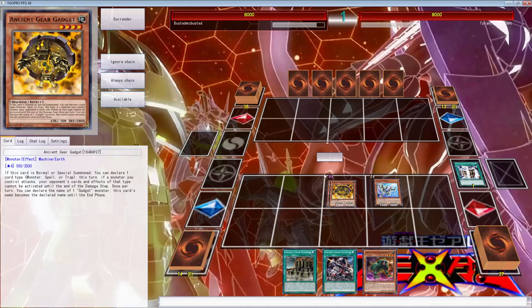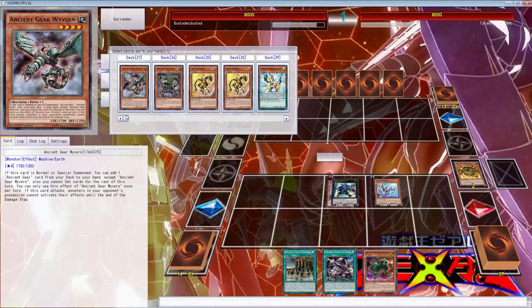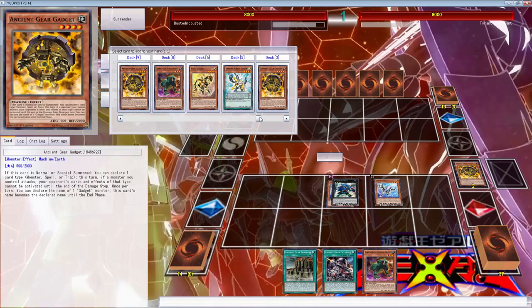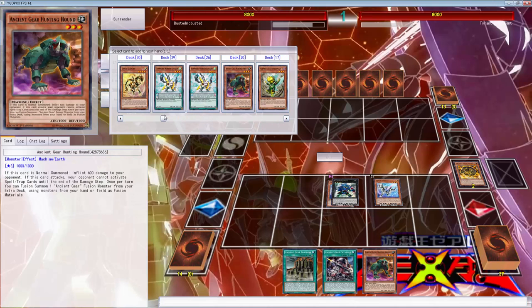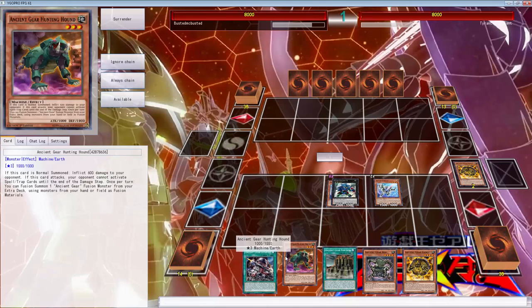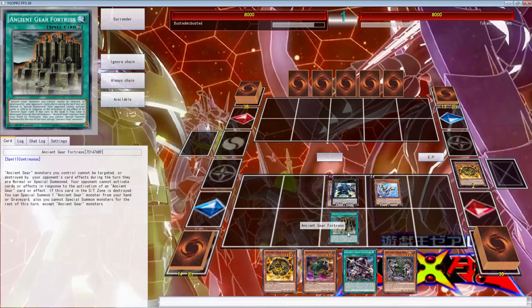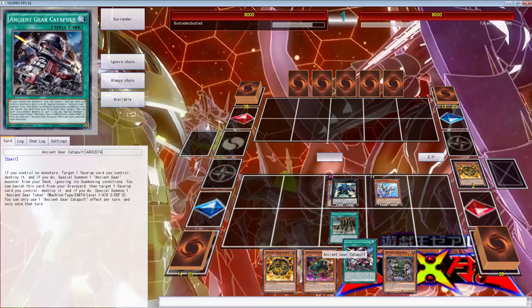So what we can do is just use these two. Right now we can attach this to search - we can search Wyvern, I think Wyvern is the better part. Or we can search box and get another gadget. Yeah let's search box and get another gadget. We're going to get box and then search another gadget because we're just loading up really for next turn. We could just activate this - yeah, we're going to activate this. What happens if this dies? You can target an ancient gear monster in your hand or graveyard and special summon it. And then you get a token.